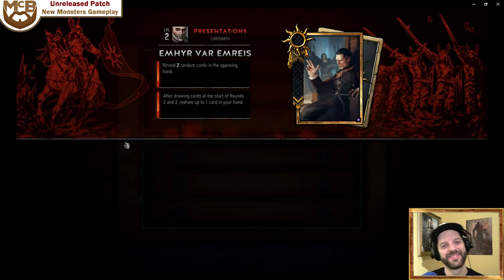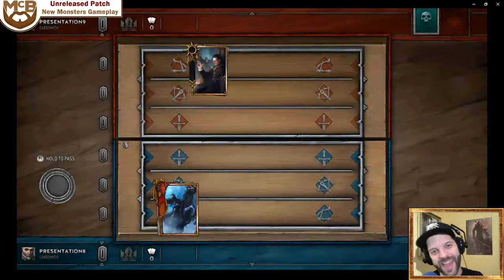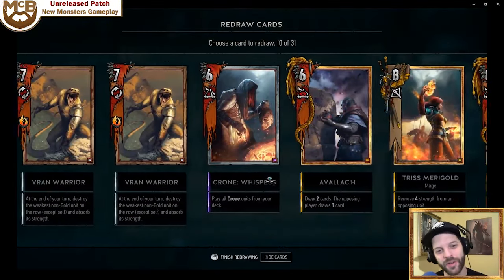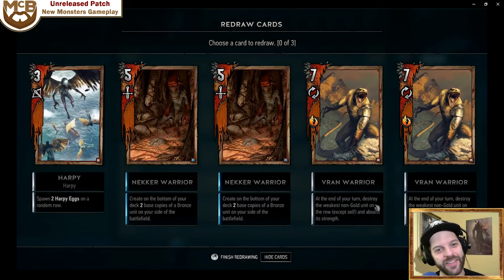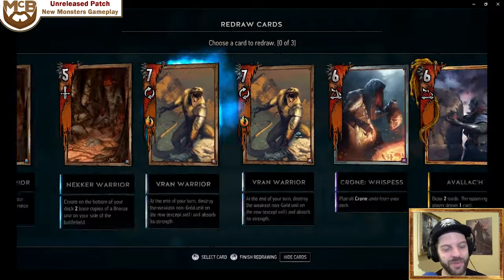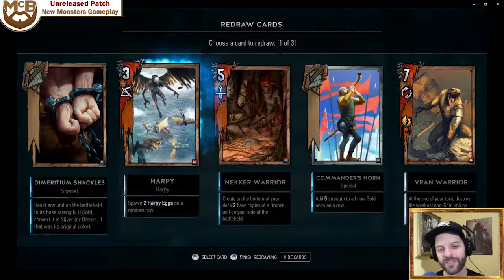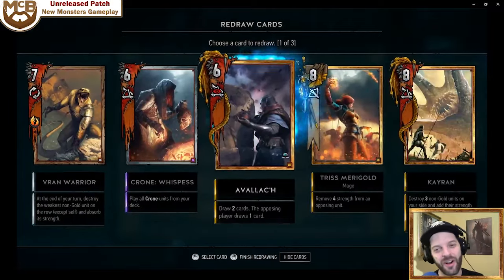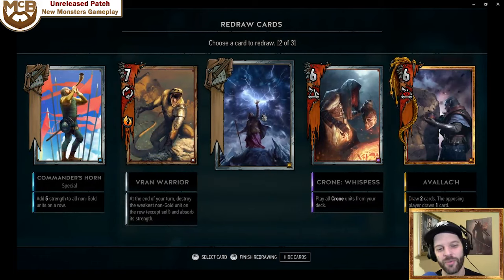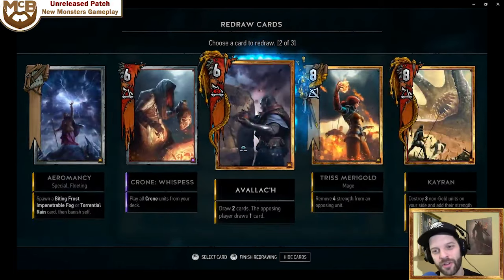Patience is not a virtue I am known to have. It's the new Kran snacks coming at you. You can see what I have in my hand — you'll notice the crones, which are now a six, seven, eight staggered. I honestly think that's the best change they could have made. New commander's horn adds five strength to all non-gold units on the row. The new Vran warrior is there too — pause the video if you want to read the descriptions.